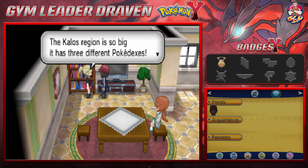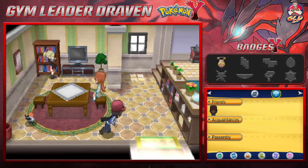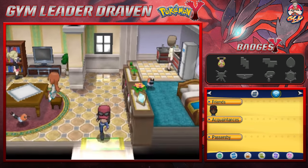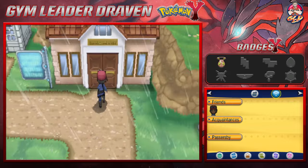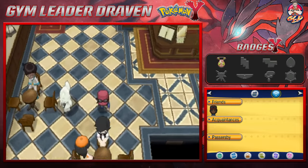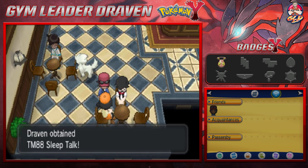The Kalos region is so big it has three different Pokedexes — I wonder how many Pokemon there actually are. There aren't really that many Kalos-specific Pokemon. Someone else says: 'Pokemon are good at some things and humans are good at others; if we come together and combine our strengths we can achieve great things.' True, very true. We have another hotel here where we can get a free item — TM44 Rest, which fully recovers your HP and clears status conditions, and TM88 Sleep Talk.